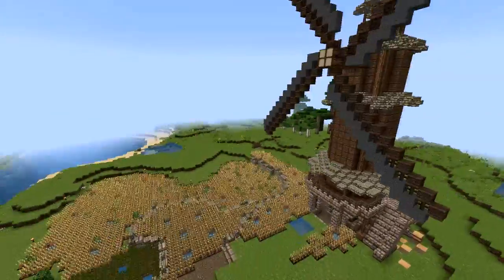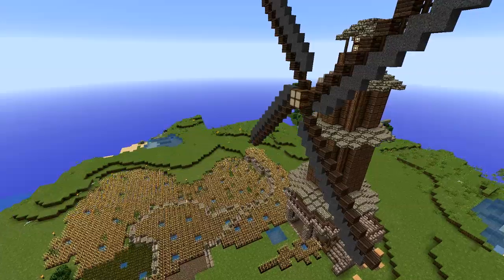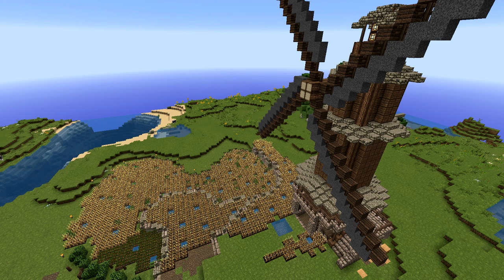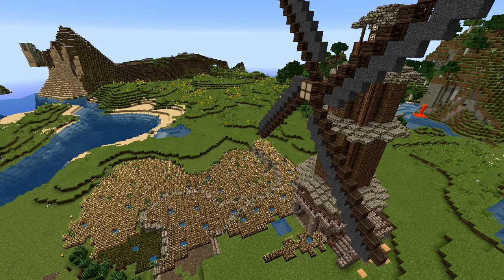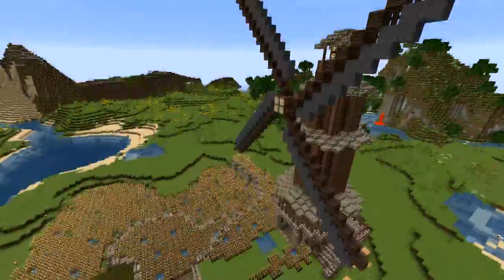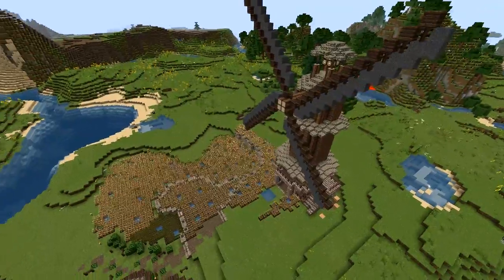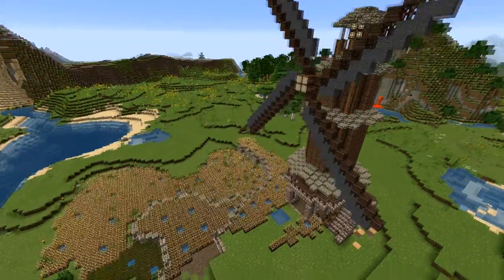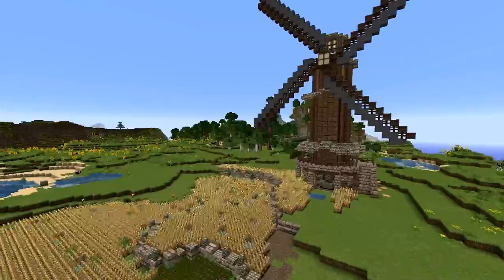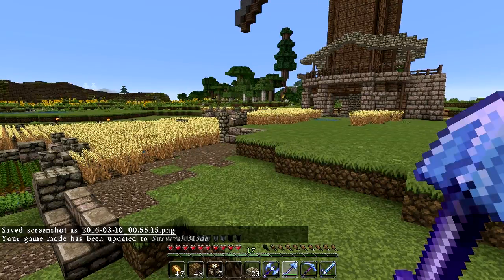Let's see if I can get a good screenshot — yeah, with the wheat field. Let me turn render distance to 20 chunks. Chunks load pretty slow in 1.9 but that's not too slow. I know some people are having huge chunk loading problems and I'm fortunately not having them too bad. This will be my thumbnail — you guys can see how I do it. Then when Optifine and shaders come out I can start having really fancy thumbnails.